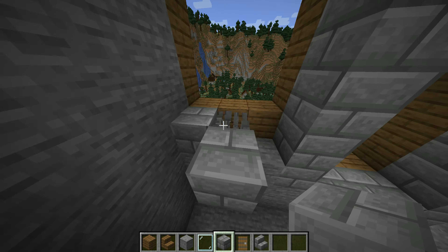Now put down stone bricks as I do here. Now dig up too, and just place some stone bricks up here. Now get some glowstone and some spruce leaves, and then just stack them on top to add for some nice hidden lighting.